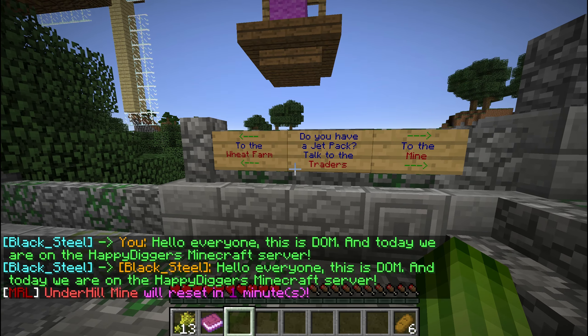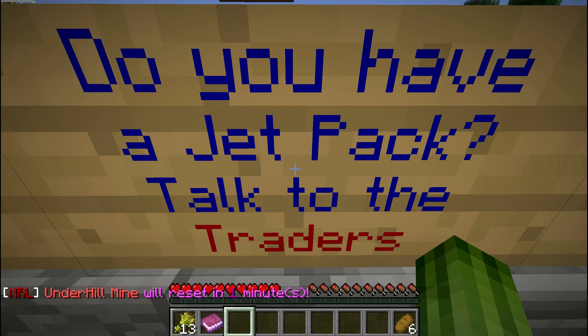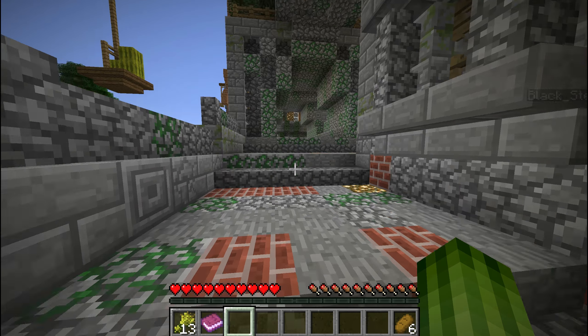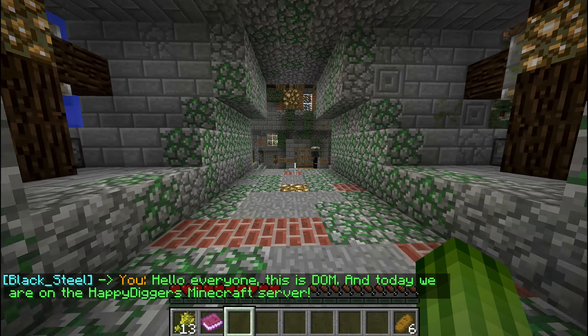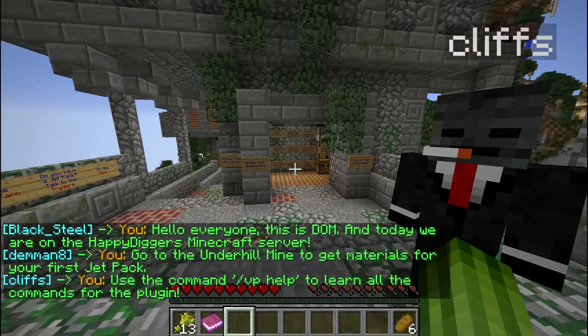To the left is the wheat farm and to the right is the mine. If you don't have a jetpack, talk to the traders — we are not going to explain everything to you, that's what all the NPCs are for. This is Cliffs — he's a new moderator.